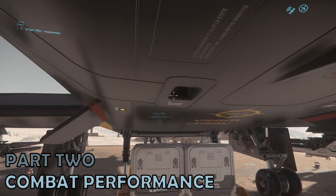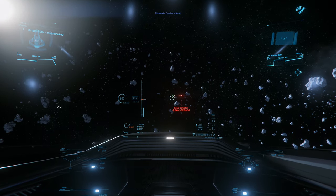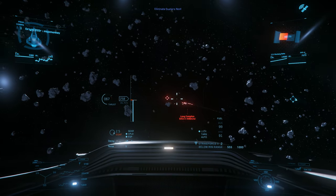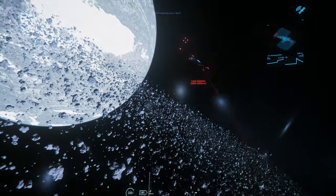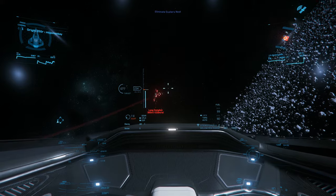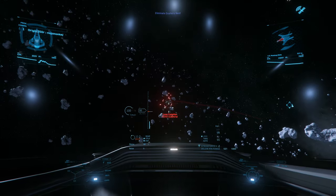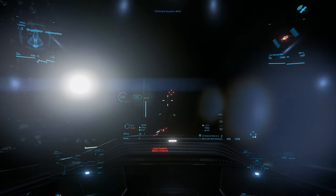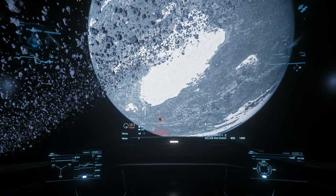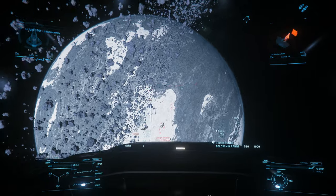Much like her little brother, the 300i, the 350R is armed with triple size 3 weapons — comparable to many smaller fighters and not to be sniffed at. In addition, there is a size 2 missile on each wing. It's possible to swap out the weapons per your preference, so if you're a big fan of ballistic repeaters, like this pilot is, you can opt for those.